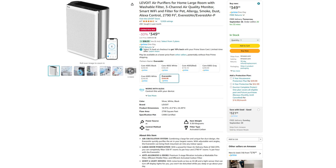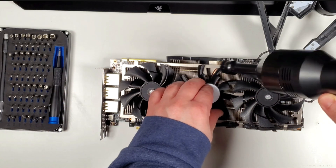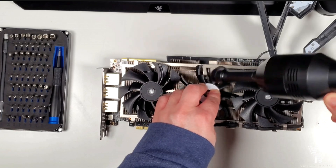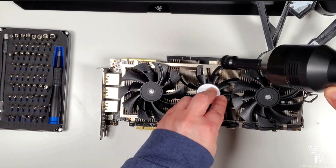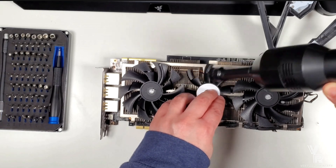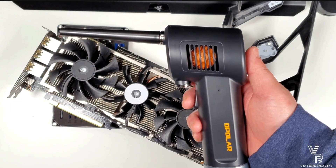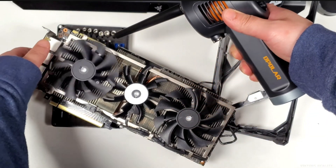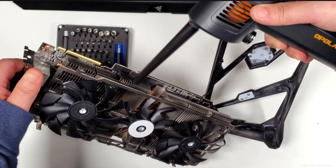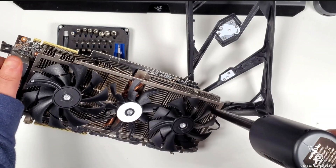An air purifier is your electronics' best friend. Here I have a keyboard vac to clean the fan blades — also get a blower to blow dust into those hard-to-reach places. Starting off by cleaning the fans; you won't have to do this as often if you have a good air purifier, but here I'm showing you how simple it is. Just clean each fan with your keyboard vacuum or similar device, then use your air blower to blow out any dust lingering in the grills.